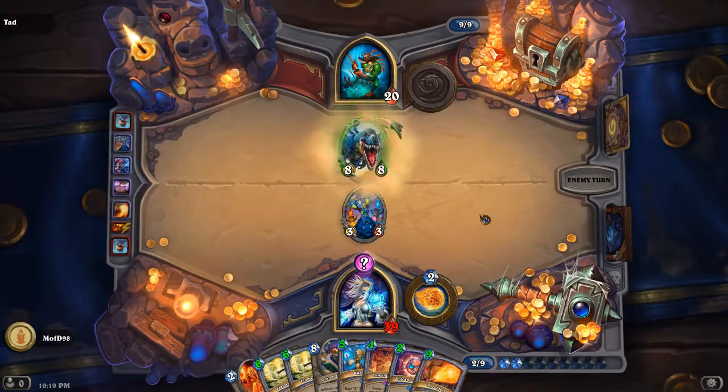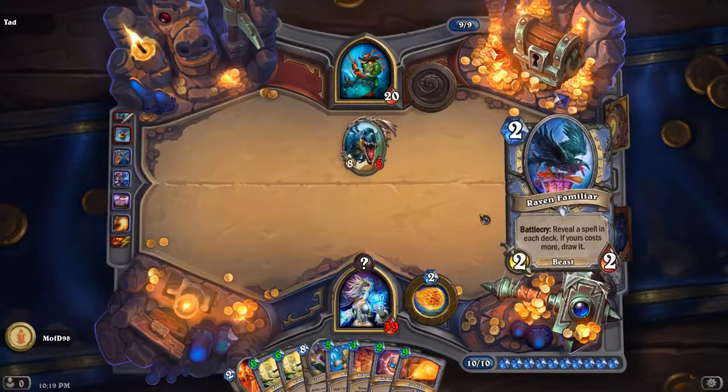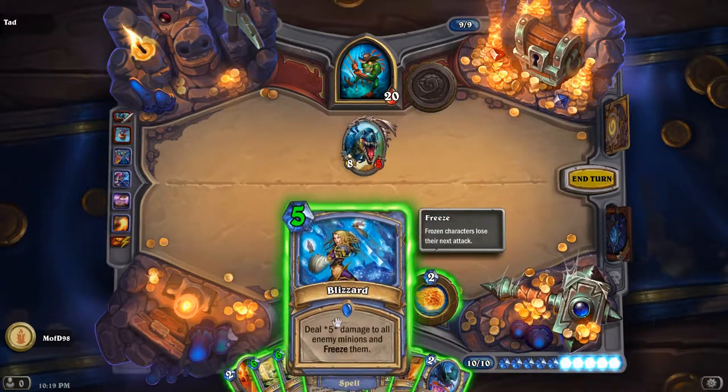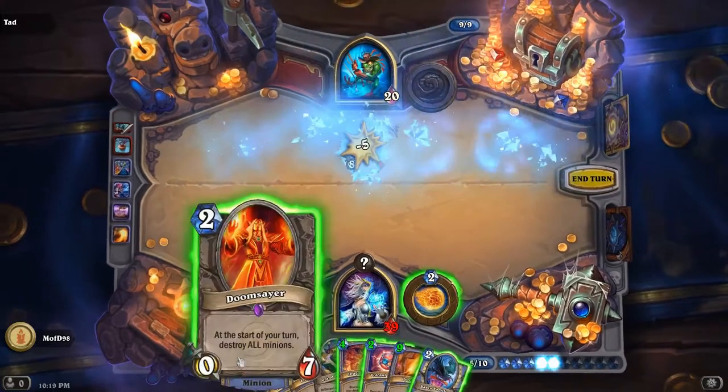There's his Crush. We're just going to — he's not even going to run into the face. This is where we play the Doomsayer for sure. And this is where we kill the guy — or we freeze him. Just Blizzard, because the next turn is Tarantus. Then Doomsayer.